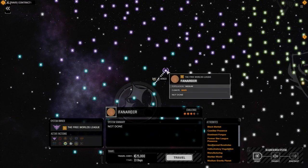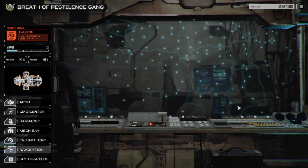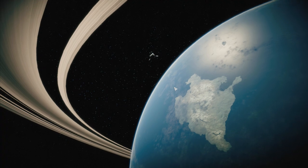Today we're going to do something similar — we're going after Farandir. We're going to head over there and see if we can do the same thing. We're not going to use the pirate jump point this time, we don't need to.